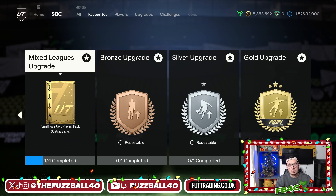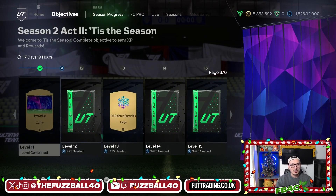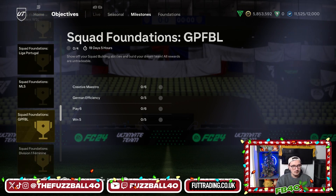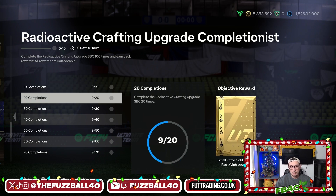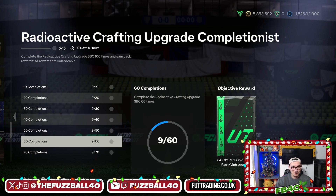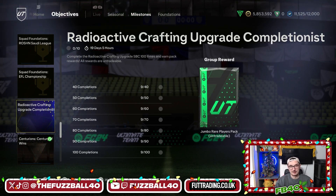You're guaranteed at least three gold cards from the premium gold pack, at least four from the premium mixed players pack, and another six from the small rare gold pack - that's 13 players guaranteed. So every four completions you get an extra free radioactive crafting upgrade. The reason this SBC is so good is because in the milestones you have the radioactive crafting upgrade milestone objective. For a maximum of 2,500 coin spend each time you complete it, you're also going to get an 83+ pick, a small prime gold players pack, a rare gold pack, a premium gold players pack.